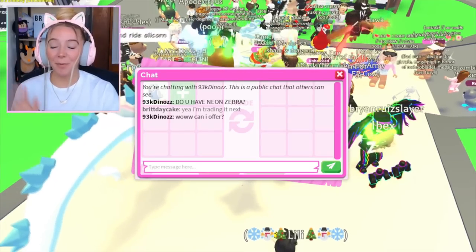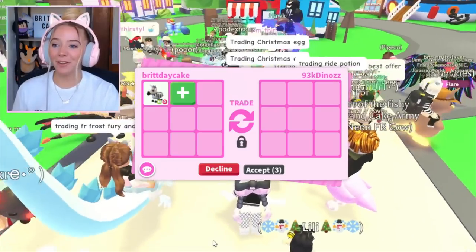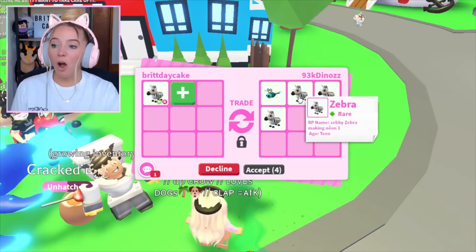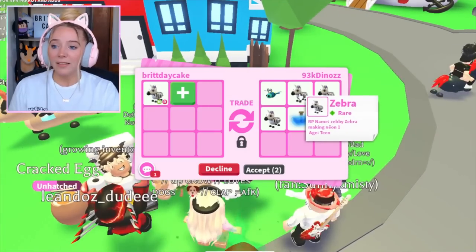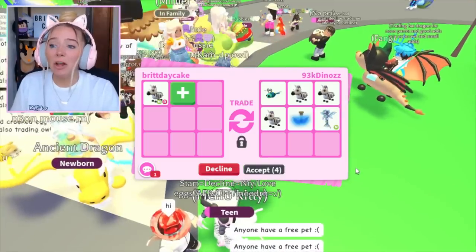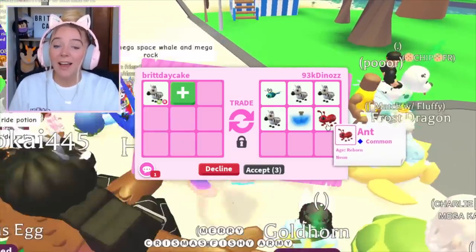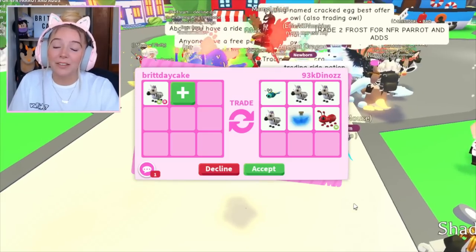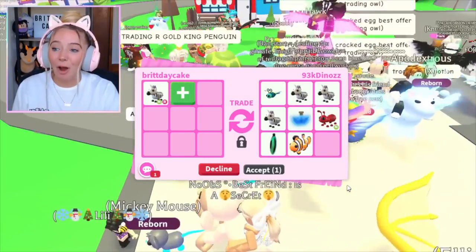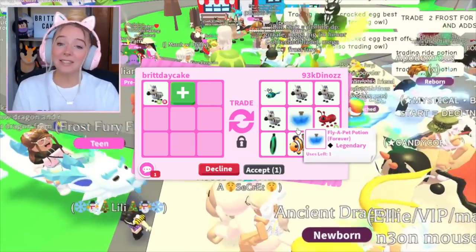The next pet we were going to trade was the neon zebra, but this person wants to offer for it so let's quickly let them. There it is — there's the neon zebra. I'm just going to wait for those who haven't seen it. It looks like they're making their own neon zebra; they have a zebra at teen. They added a dragonfly and a fly potion — not a bad offer for the neon zebra. I can tell they really want it but they're going to be able to make it themselves. They have a neon ant — they're definitely a neon maker. I love the grind; I can respect the grind. I'm probably going to keep it for the mega but this is a solid offer.